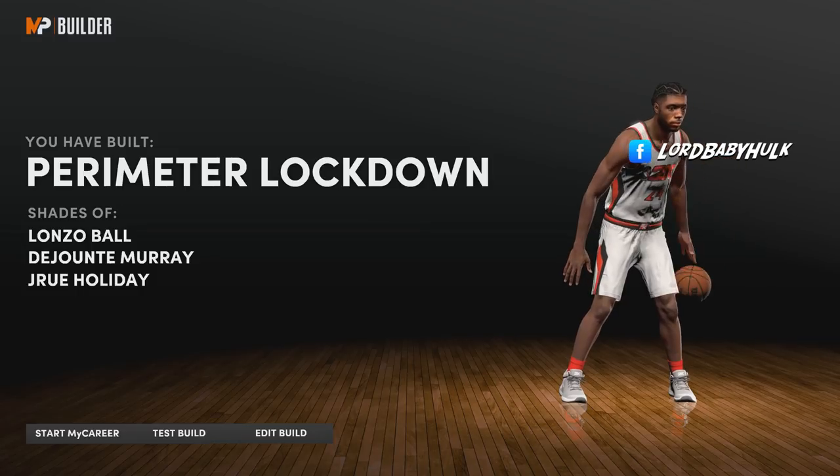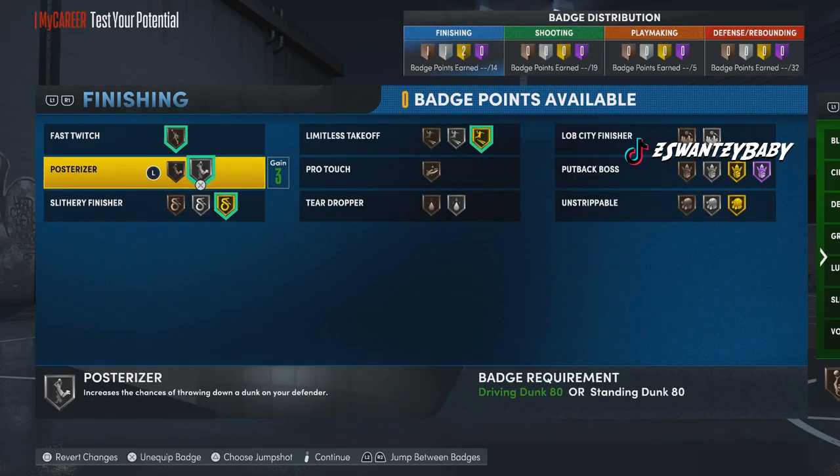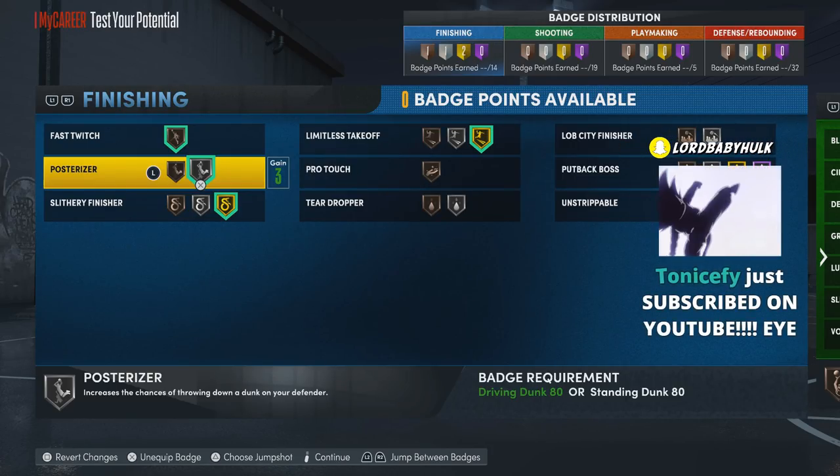Lonzo Ball, Murray, and Drew Holiday player comparisons. Honestly, these are probably the finishing badges I would rock. I'd have to play a lot to really test — Lob City might be needed, Teardropper maybe, Pro Touch, Limitless might be downgraded, Slithery might be downgraded, Posterizer maybe, Fast Twitch, Unstrippable — you know.